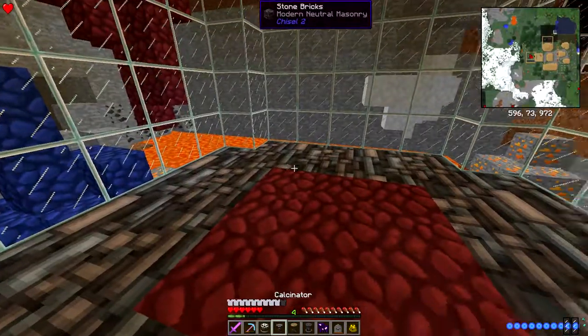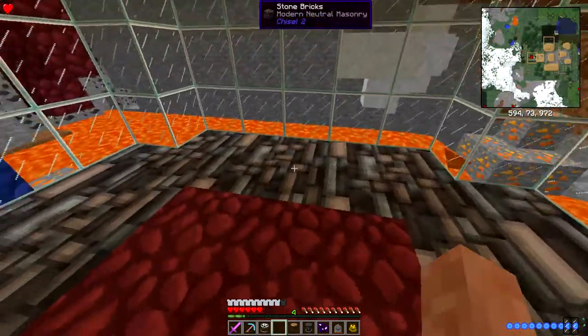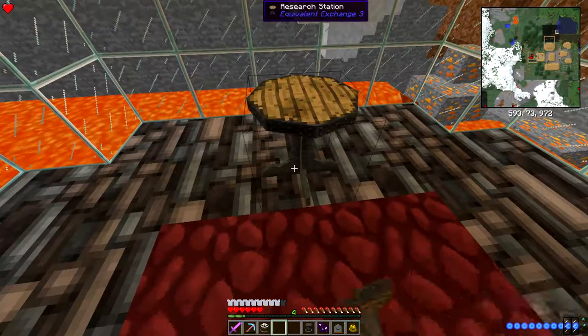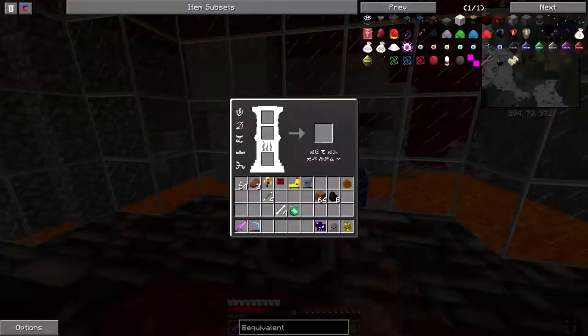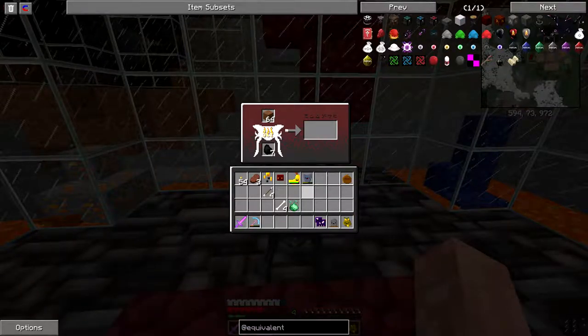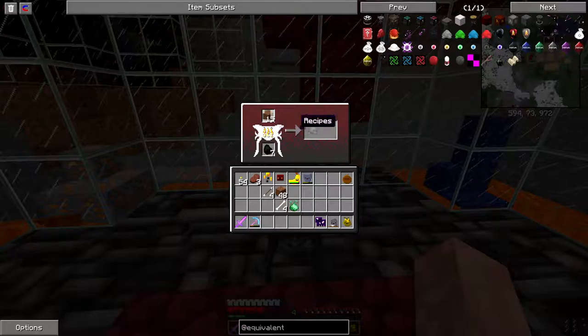All right, let's put the calcinator right here, let's put the research station there, and the eludium base plus glass on top - there we go. First and foremost I need to burn some of this. I don't need a lot of ash, I just need a certain amount. So I'm gonna take some of this out - there we go. I'm gonna burn those and then on top of that I'm gonna need a book, so let's go back up here.